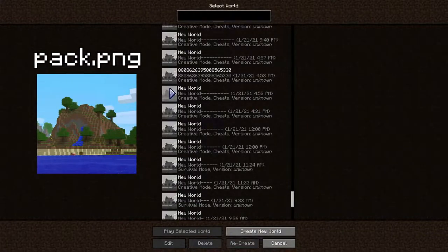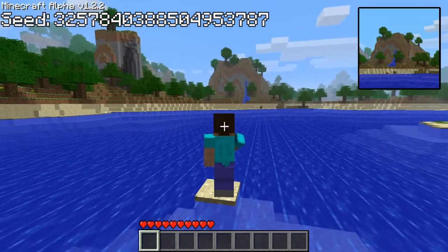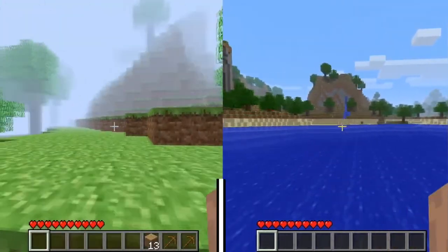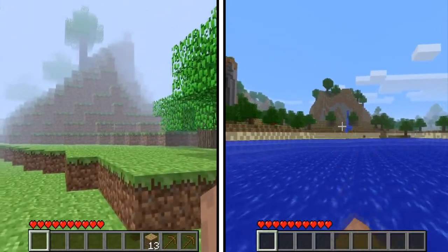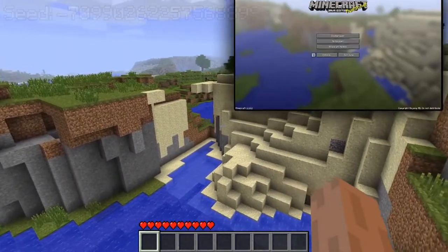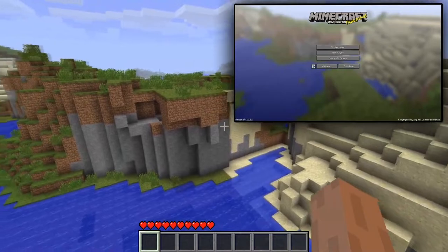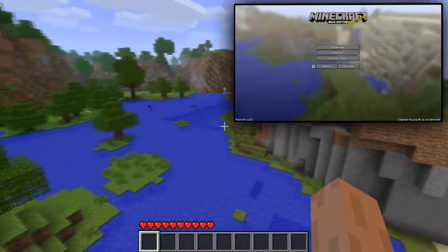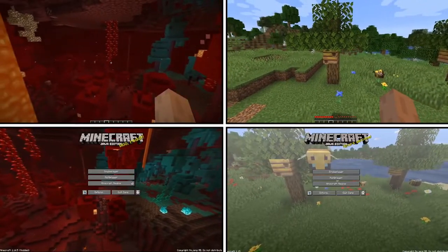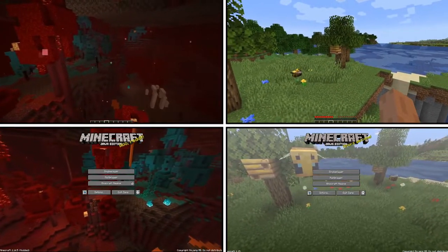The seed for pack.png — that small picture of a mountain in the Minecraft resource pack world selection — has also been found. You've probably recognized those seeds, but you probably recognize this one as well: for seven years, this was the Minecraft title screen background image, and it was found through seed finding not too long ago. All of the other four Minecraft panoramas have been found too, such as the bee update and the nether update panoramas.